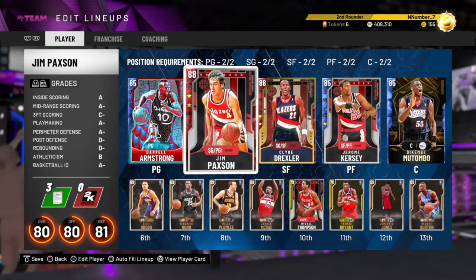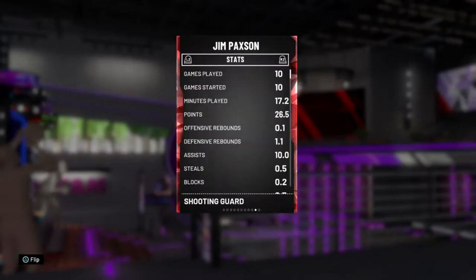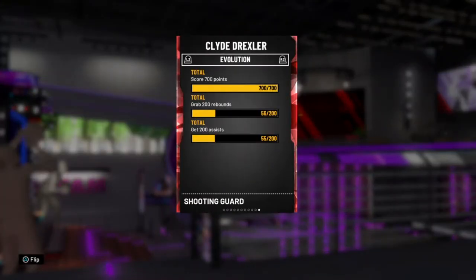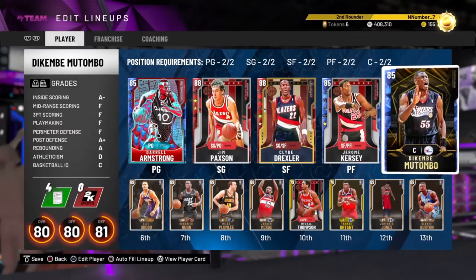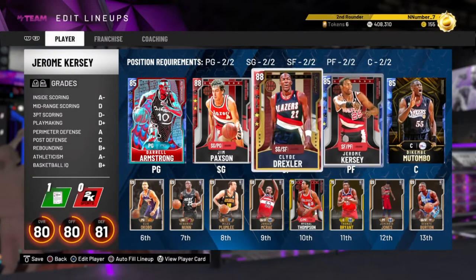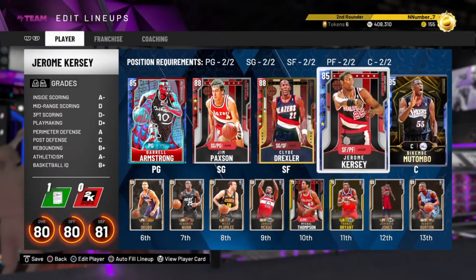When you're evolving a couple of cards at once, you can knock out two birds with one stone. If you have a card that needs points like Jim Paxton, grab a card that needs assists - you can always pair those together. And if you have a card like Jerome Kersey who needs rebounds, throw him at the four. I have Dikembe here because he blocks shots, and when he blocks shots Jerome can grab the rebound, though rebounds are kind of game luck.